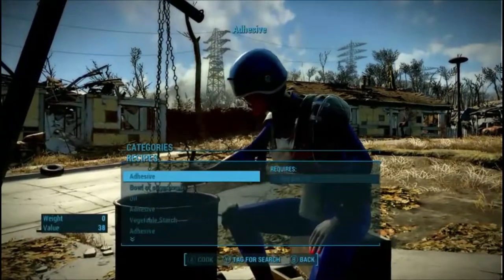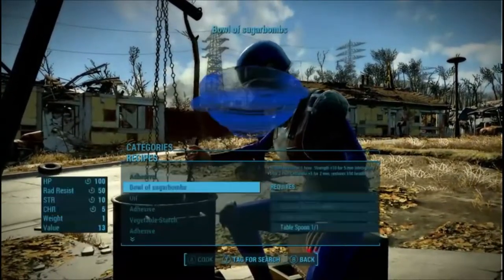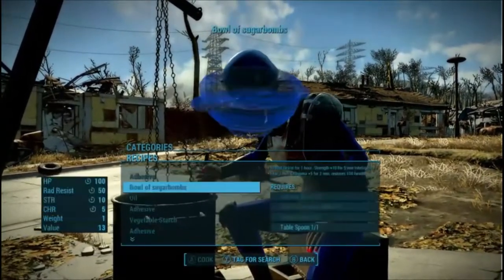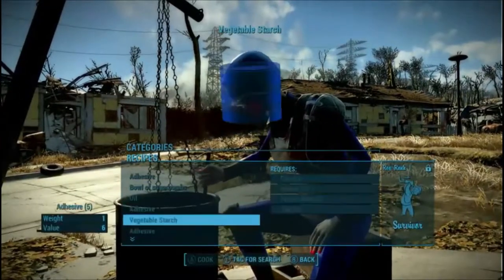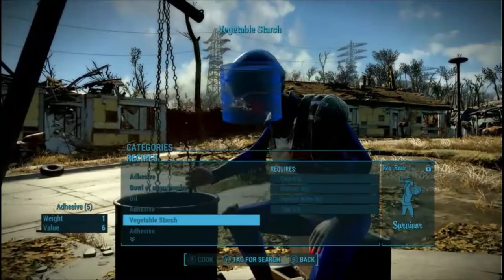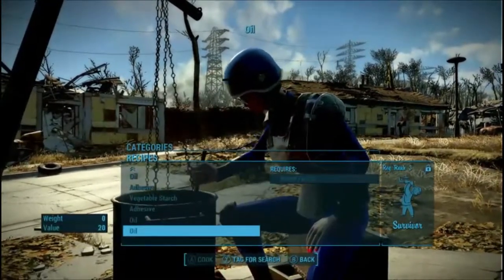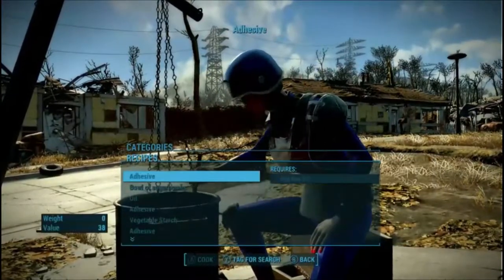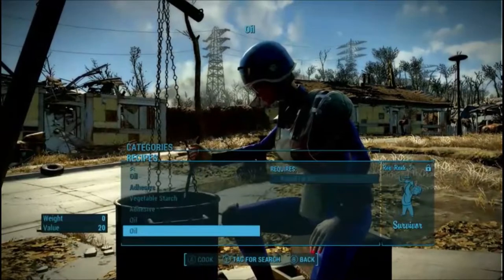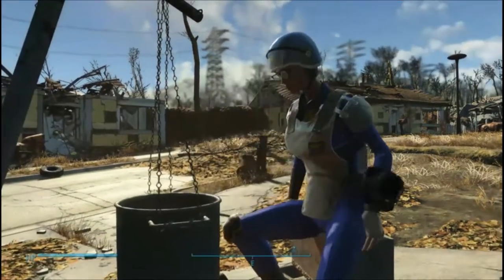And then the bug wax and things that you see - this is from another mod. Adhesive: you can make adhesive with bug wax. Of course you still have your vegetable starch, but again you have to have level 1 of survivor to do it, and as you can see there are varying levels of oil and adhesive for making. So that's the cooking station.